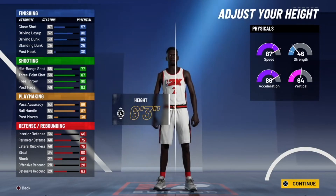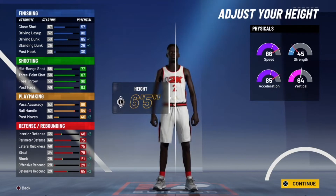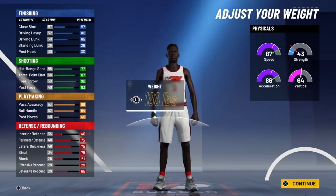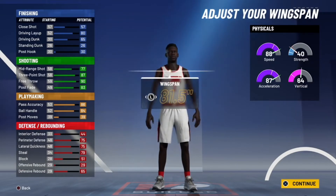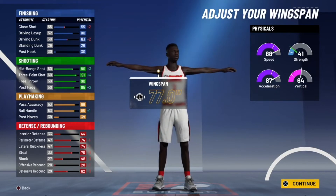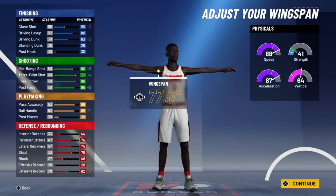Body shape doesn't matter, but I'm gonna go with slight. For height, you can go 6'3, 6'4, or 6'5 — it'll still come out as a three-point playmaker. I'm going to go 6'5 because I like to be a big point guard. Last year I went with a 6'3 play shot and I was abused in the paint on defense every time I saw a slasher. At 6'5 you still get a 63 driving dunk.